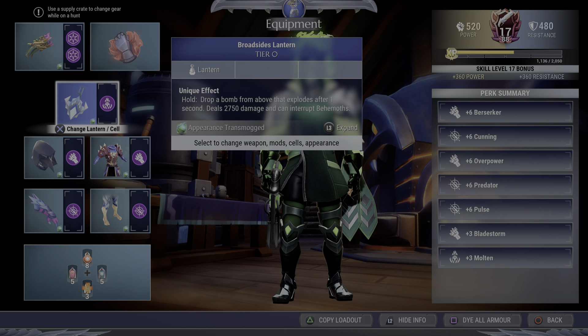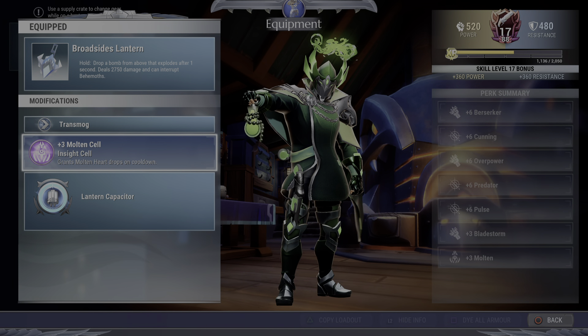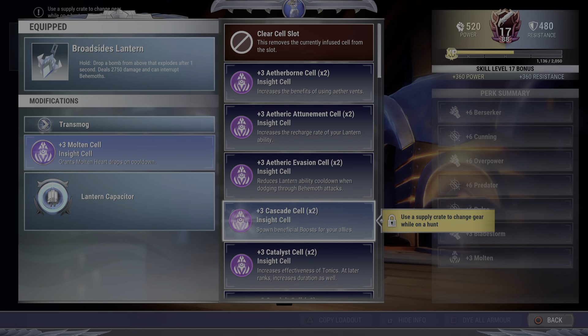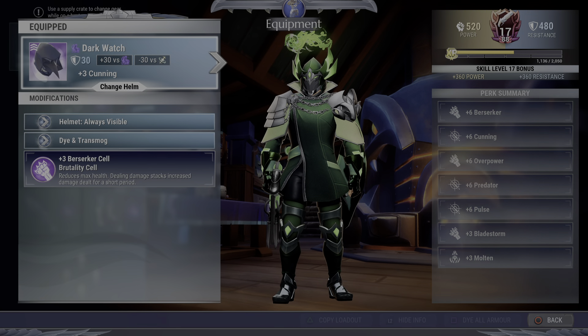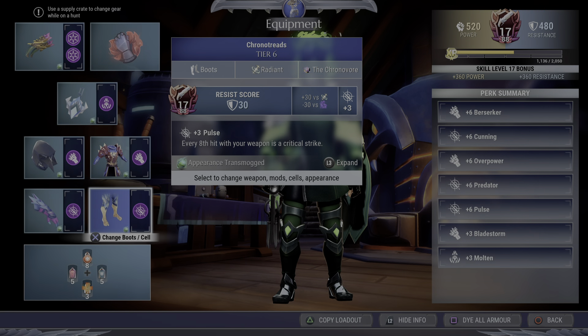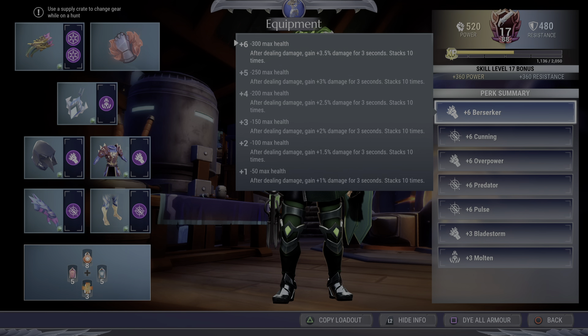Discipline of course, Broadside for knockdown thresholds, and Molten is top tier right now — but if you don't particularly like Molten, Cascade is almost as good, so definitely feel free to run Cascade. Here's what I've got slotted right here — if you want to copy it verbatim, go ahead and pause.